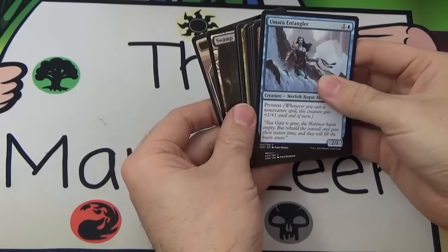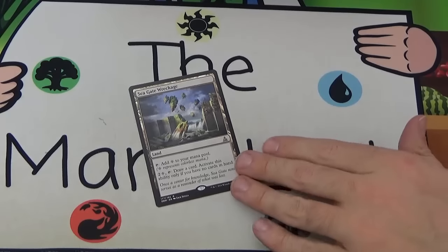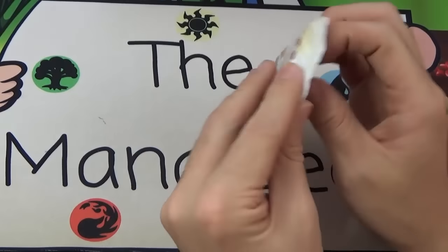This time Gideon has a Sea Gate Wreckage — pretty solid card with a bit of value. I've heard people say it's fantastic. I'd definitely like to play with it sometime; hate being in draft without enough cards, so being able to get a double card draw here and there would be fantastic.